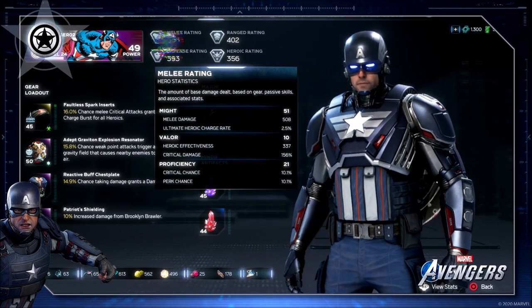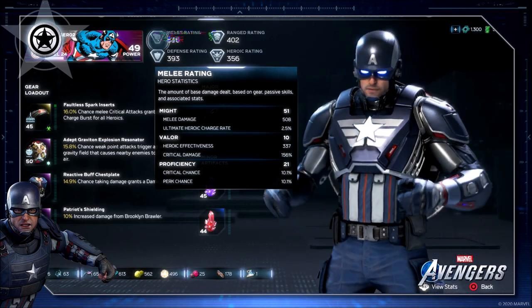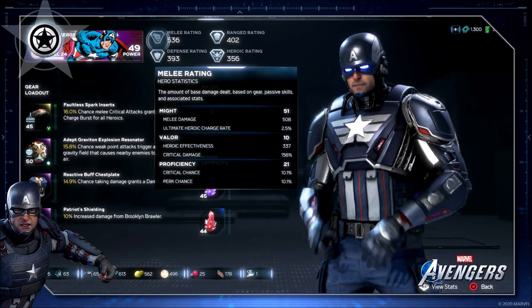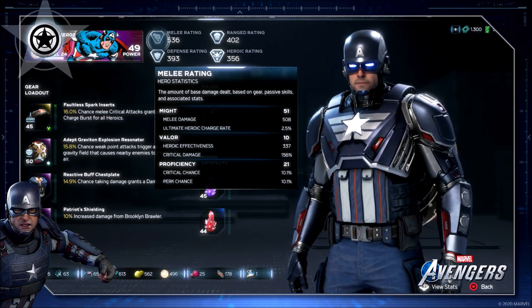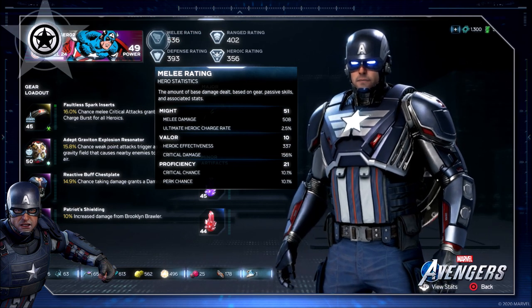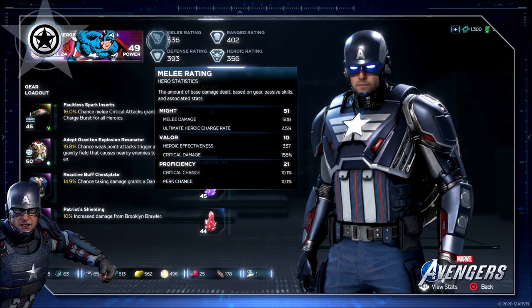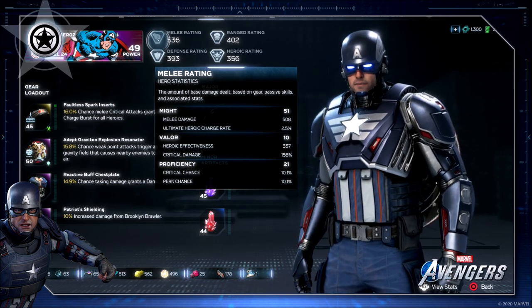When it comes to the stats and the ratings individually, if you look at melee rating, this is going to be your might, your valor, and your proficiency. Your might is going to be your melee damage and your ultimate heroic charge rate. Your valor is going to be your heroic effectiveness and your critical damage. And proficiency in the melee rating is going to be critical chance and perk chance.